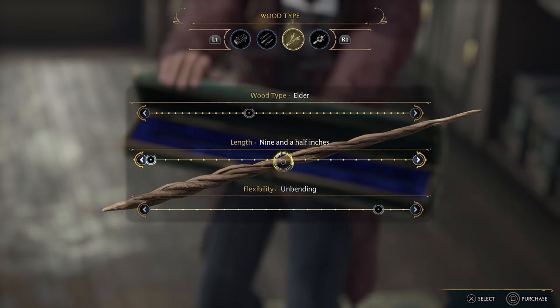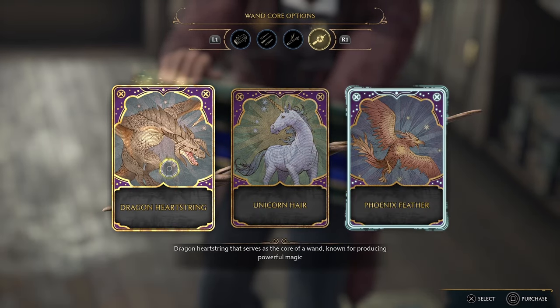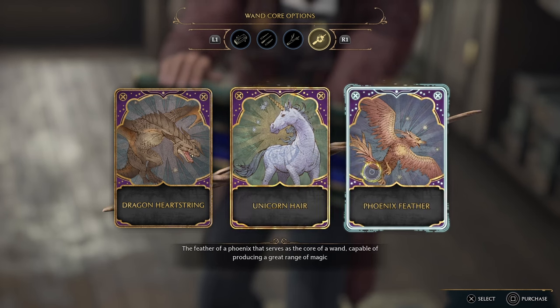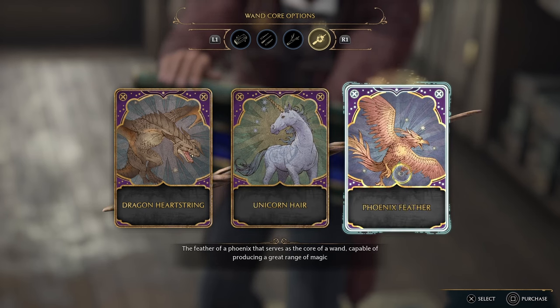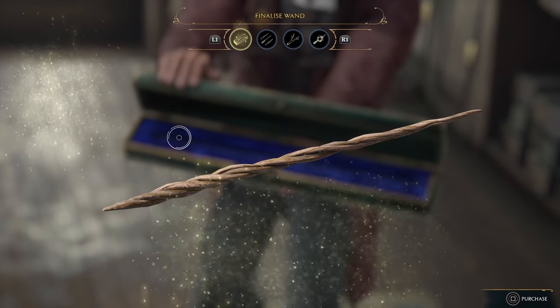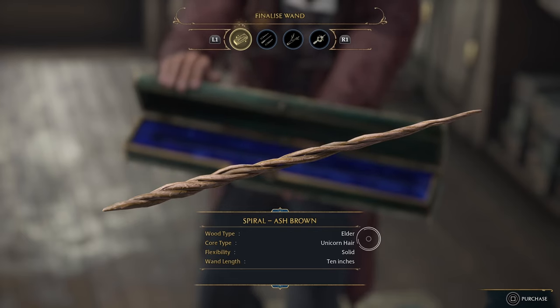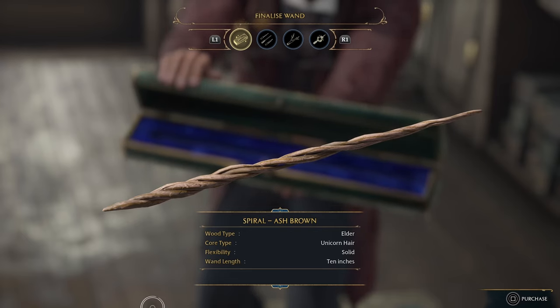The wand cores page actually hints at there being some sort of difference in the magical properties of the wand — dragon heartstring being known for producing powerful magic, unicorn hair for producing consistent magic, and phoenix feather for producing a great range of magic. However, I think those options are purely there for lore reasons and to give you a slightly different dialogue from Mr. Ollivander. These properties cannot be changed once set, and once you hold down the purchase button there's no confirmation screen — that's it, this is the wand you'll use throughout the game.